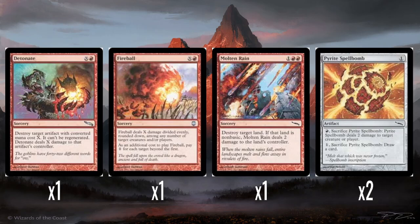Then we have a single Detonate — X and red: destroy target artifact with converted mana cost X. It can't be regenerated, and it deals X damage to the artifact's controller. Really good artifact destruction spell. The fact that this can destroy artifact lands for only a single red mana is really good. I think you want to get at least X equals three out of this to really get maximum value. I think Detonate is pretty good.